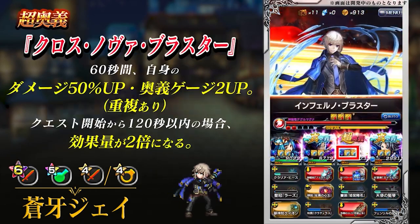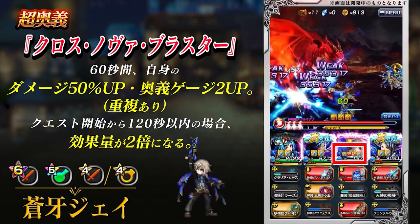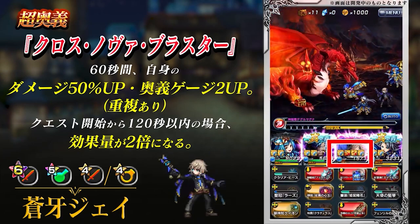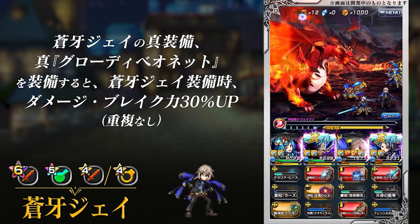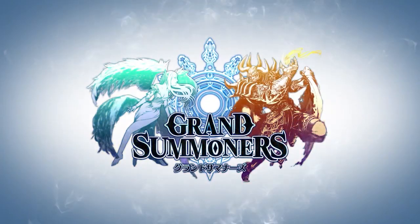For his Arts, he does 20,000 water damage physical, and for 20 seconds increases water allies' damage by 50%. If used within 120 seconds from the start of the quest, it increases allies' arts gauge by 20, which is something for water teams I suppose.